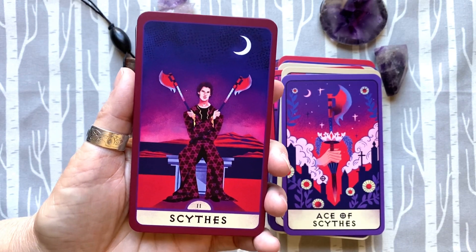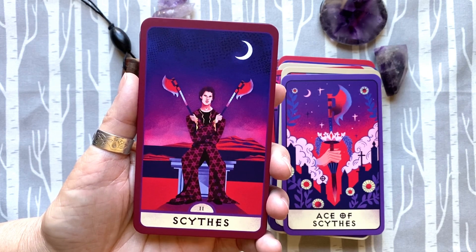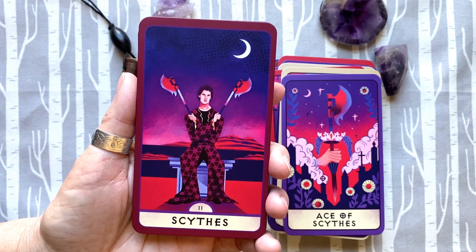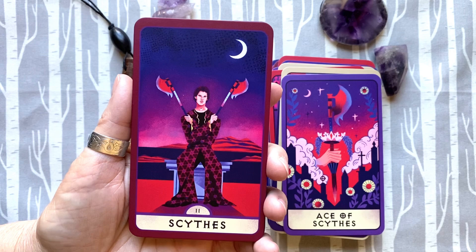This is one of the cards where in the booklet it's referring to Riley and a scenario with Riley. This is actually Ben — the one who shares a body with Glory. So it doesn't match up to the description, but the meaning of the card is accurate.